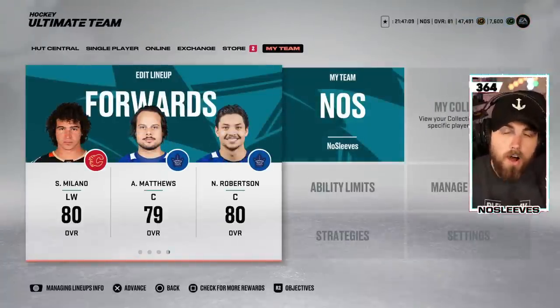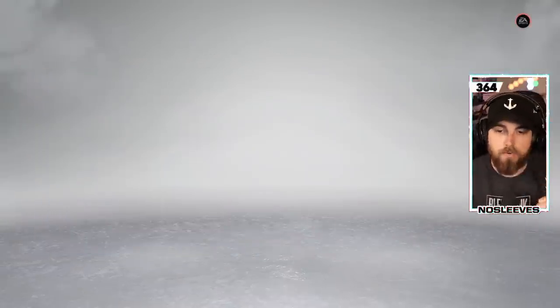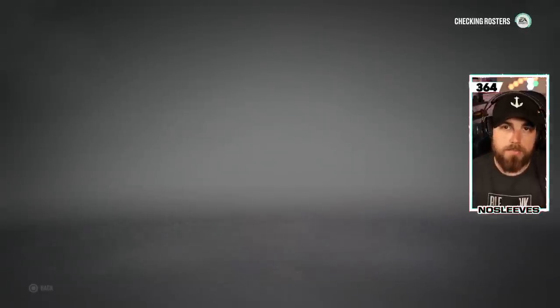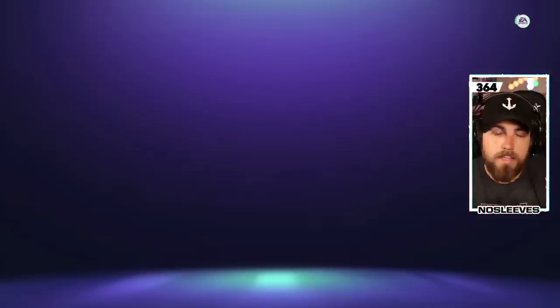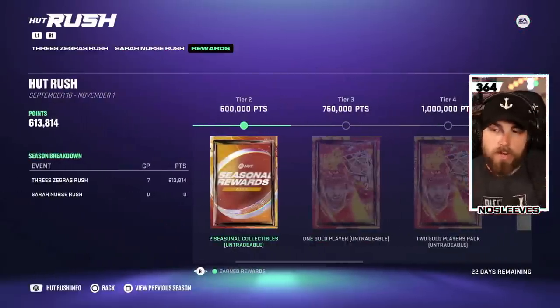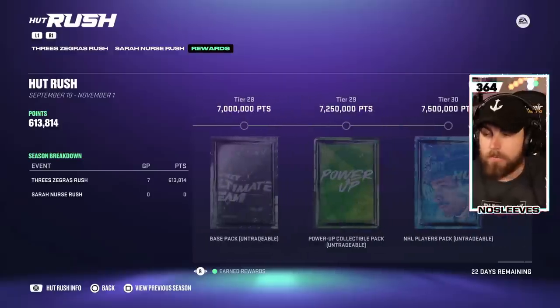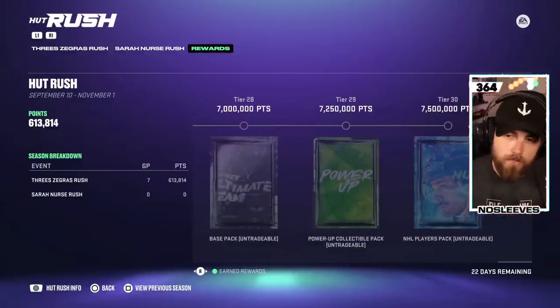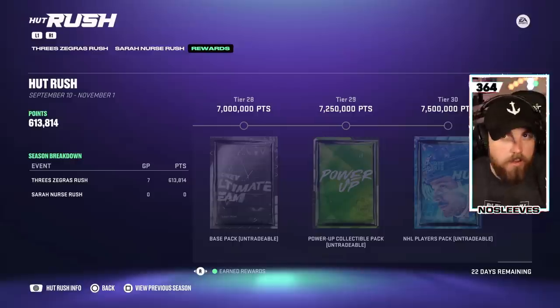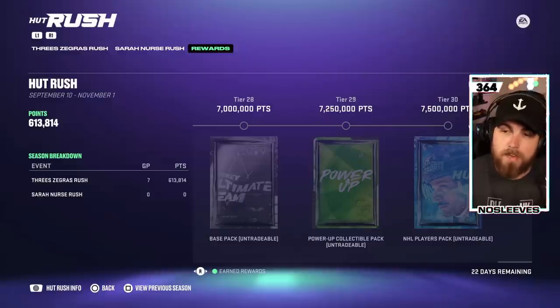Once you are done playing the offline HUT challenges, you want to go to HUT Rush — it's a great way to build your team early on. You can play it offline so you don't have to go up against any of the hardcore sweats, and it's instantaneous rewards. If you go all the way down completing all the objectives and getting 7.5 million points — which is a ton — this will expire on November 1st, so you've got three weeks to do it.